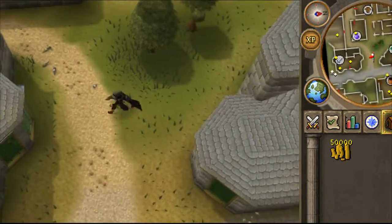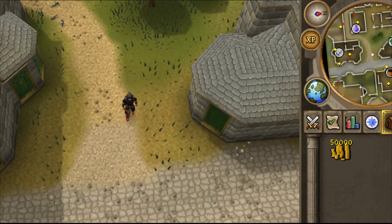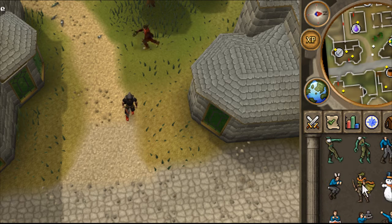Once you have that, you can go ahead and test it out and show it off. The cape emote is activated using the skill cape emote. Go to your skill tab and it's right there.